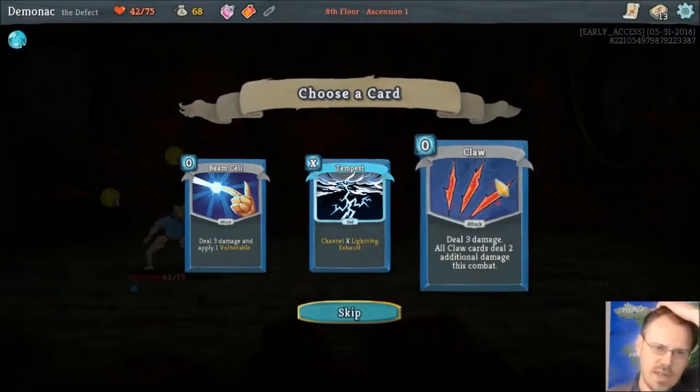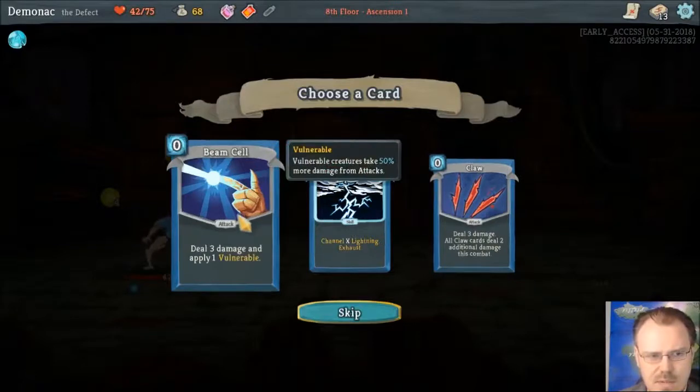We're just getting started. This class also has a lot of zero-cost cards and things that combo around building a deck full of zero-cost cards, which doesn't seem to be what I'm going for here. There's a Claw here, which is just three damage but costs zero, and every time you attack with the Claw, all Claws in your deck including this one get plus two damage for the rest of the fight. So obviously that would snowball if you had several claws and can cycle them.